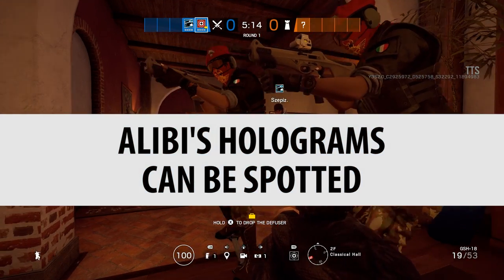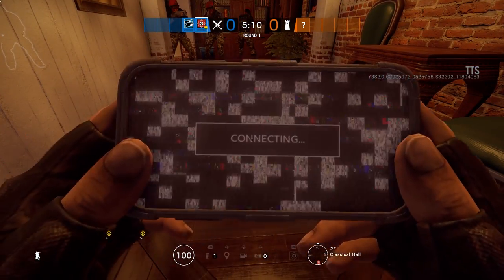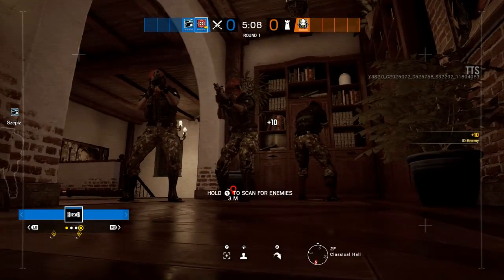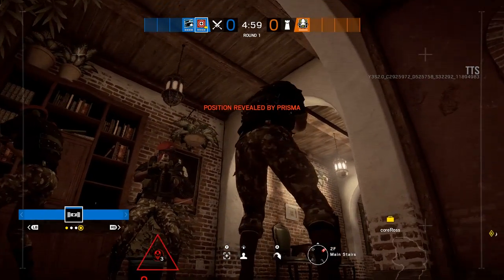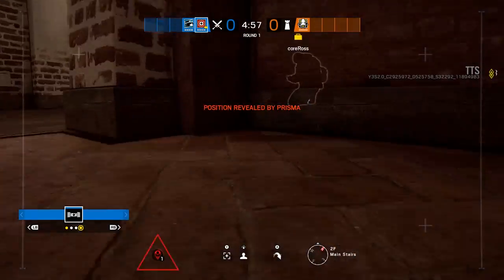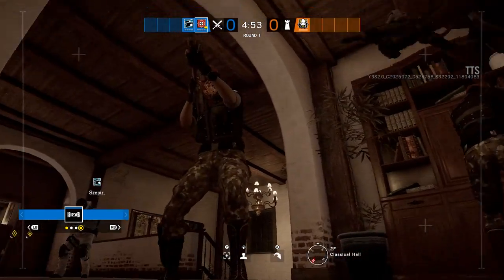Alibi's holograms can be spotted. Of course, this would be a big giveaway if they don't show up when spotted — and that's actually the case. They don't show up as an actual operator. This is a fast way of spotting the real Alibi and getting a shot off on her, especially if she's trying to do the Hall of Mirrors thing where she stands with her holograms. You can drone out for your buddy and identify the right one. That is busted.